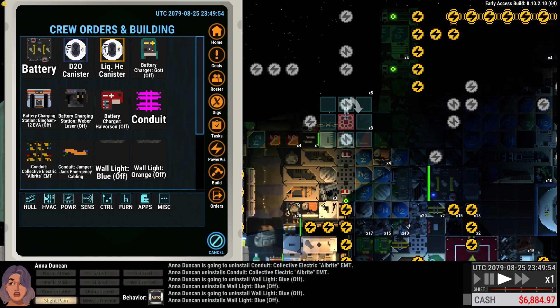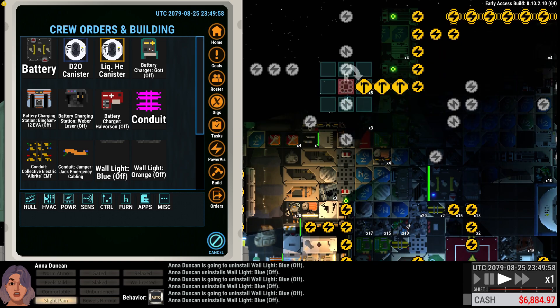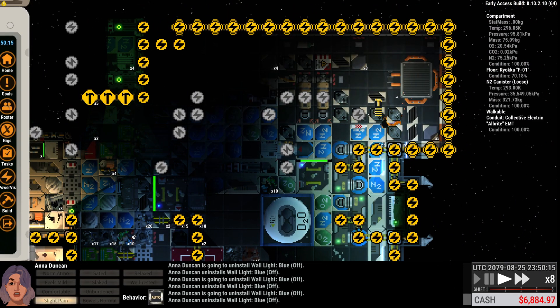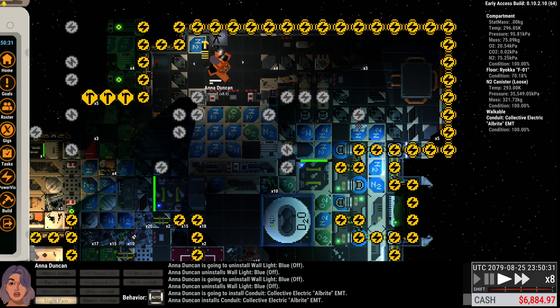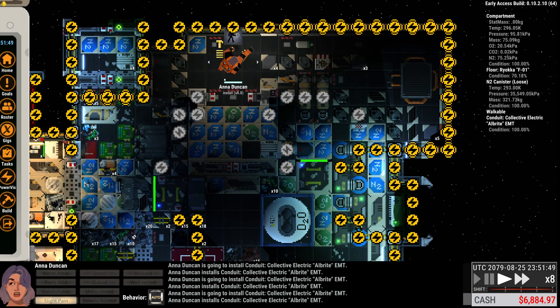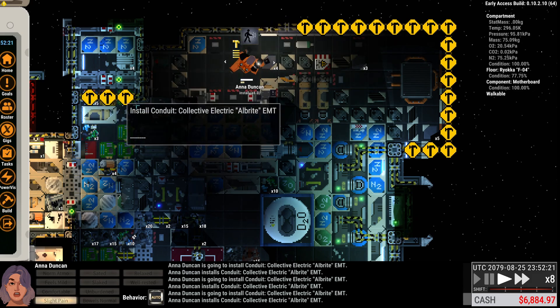I could bring it down here. Let's try that. We'll let everybody — there we go. I guess we didn't strictly need that, but we should go ahead and install that so we get a bit of redundancy, assuming we have the conduit to manage it.